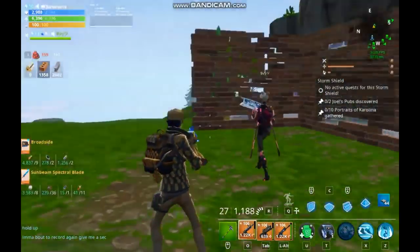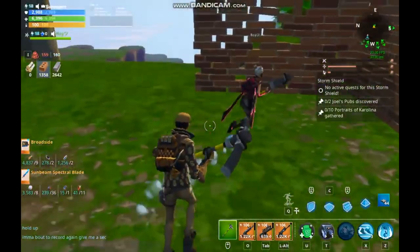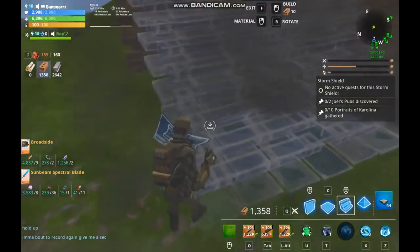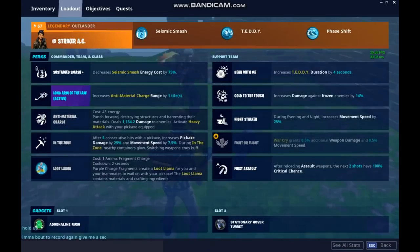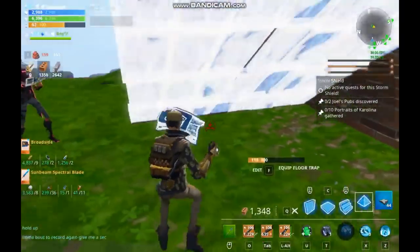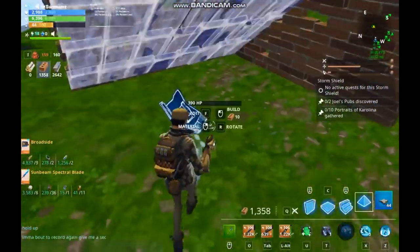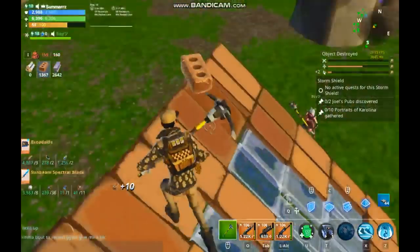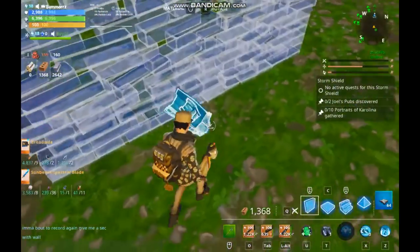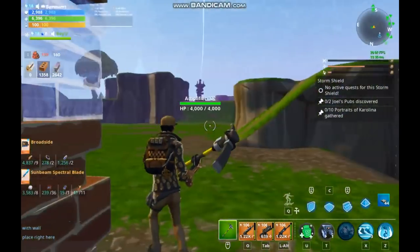Hello everybody, my name is Leech and today I'm going to show you guys how to do the double pyramid double wall glitch in Save the World. I have my partner here to help. If you don't have the long arm of the enforcer — which is right here — and you can't punch, you want to stand right here and edit something like this. Now if you have the punch, you're going to go right into there while he places, just like that, and then you replace it like that — now with wall.